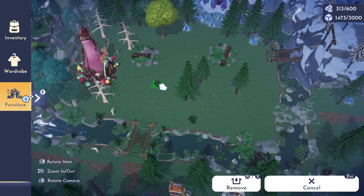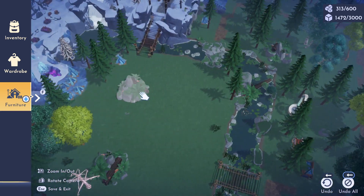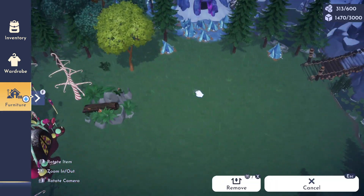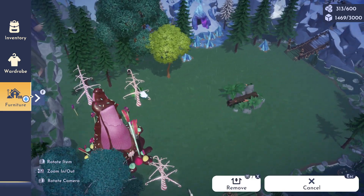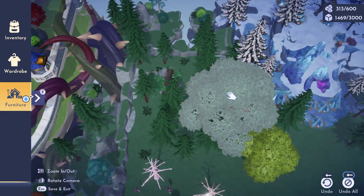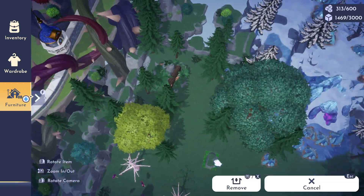This whole area right here basically becomes Vanellope's biome — her candy biome. Now that I'm thinking about it, maybe I should just get rid of all the Forest of Valor trees and put in the candy trees. Can we get more of the candy trees, or are we limited to just those ones that we got from Vanellope? I'll have to check on that because I'm not sure.